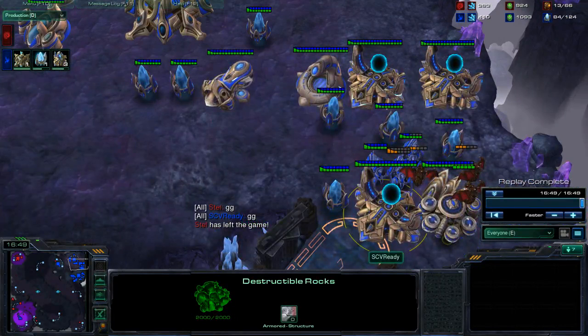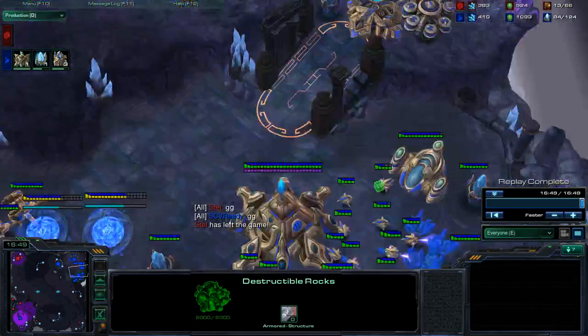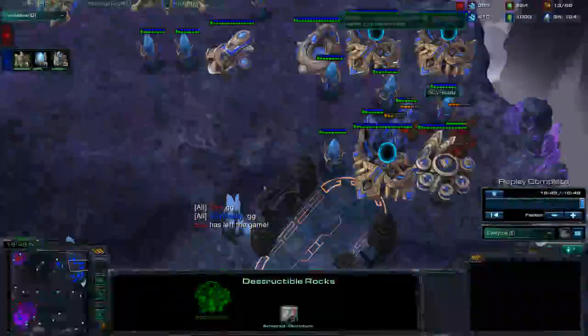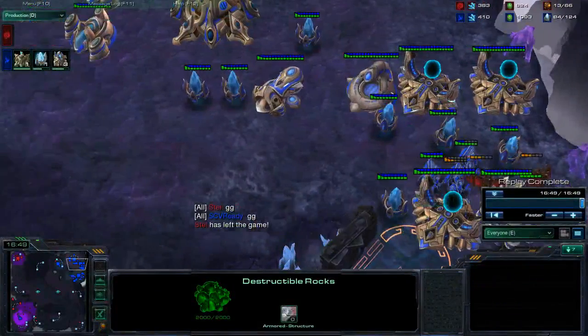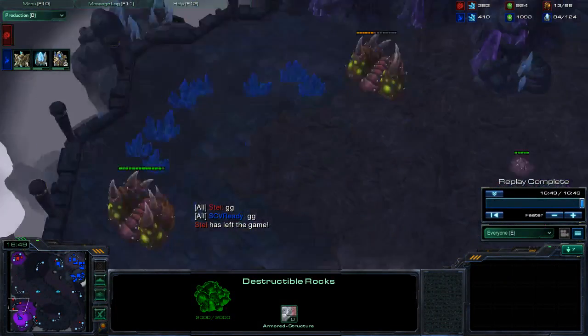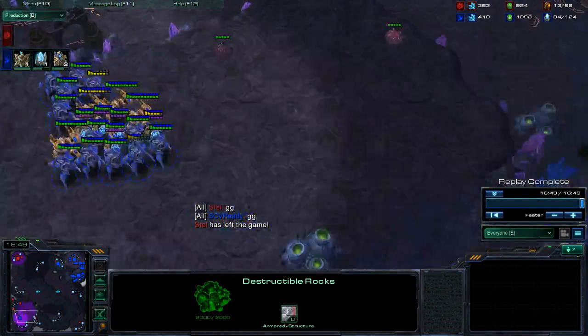You can add on gateways, add an expansion, or start teching. If you've got 400 gas and 800 minerals, throw down a robo-bay, start getting colossus, start getting upgrades. Just make sure that money's always being spent, because at the end of the day, if you've got more stuff than him, you'll probably win.